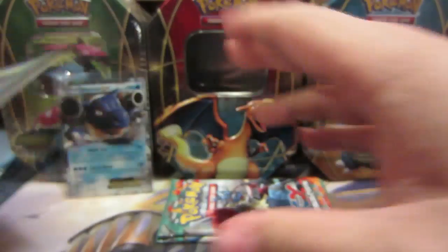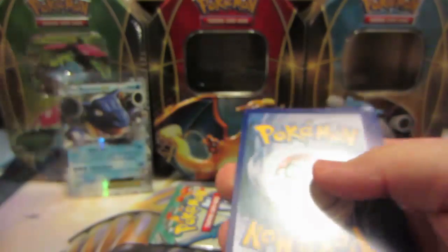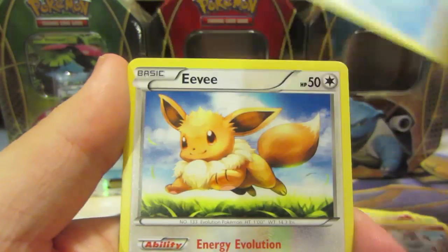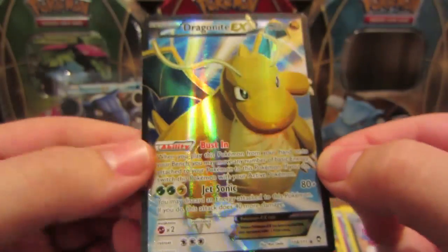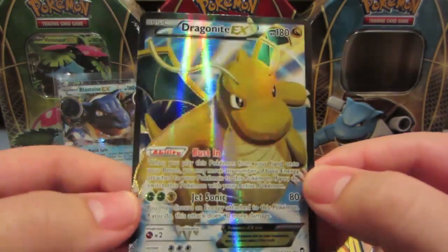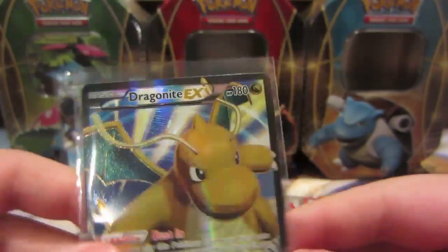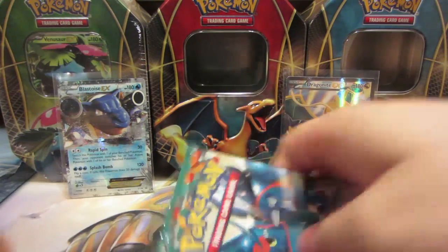Furious Fists — let's see what we get. We've got a Mountain Ring, Weepinbell, Combusken, Makuhita, Machop, Clauncher, Eevee, Skorupi, Drapeion reverse — oh my god — and a Dragonite full art! Wow, did not expect that! Oh, the texture — Dragonite full art, look at that! Whoo, that is insane. Dragonite freaking full art — that is what I'm talking about! Awesome, awesome, awesome pull!